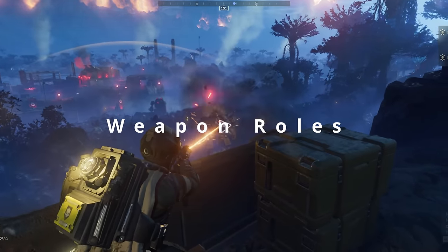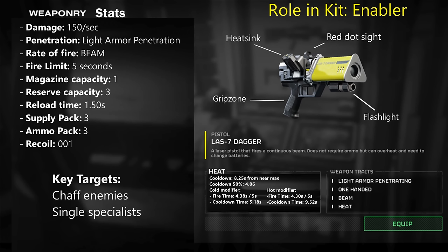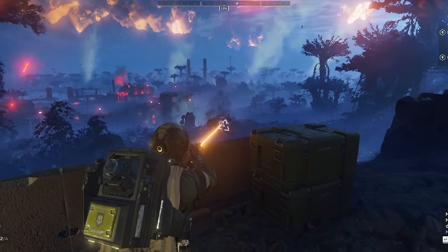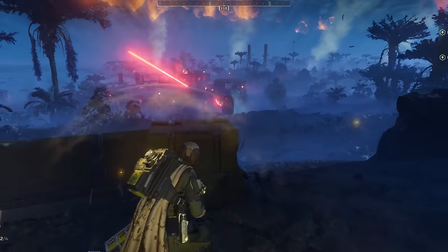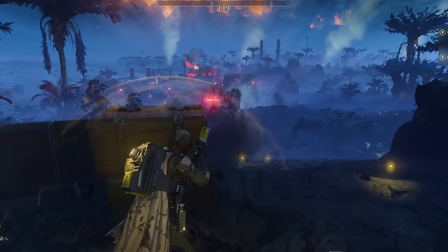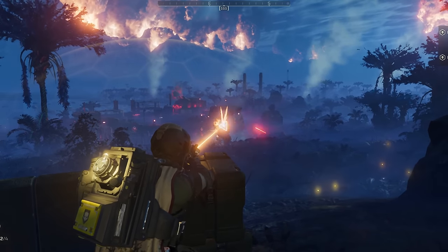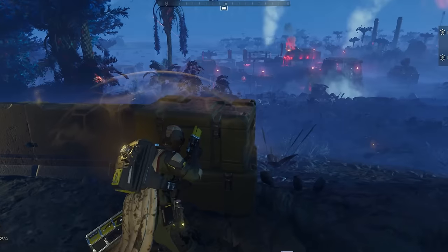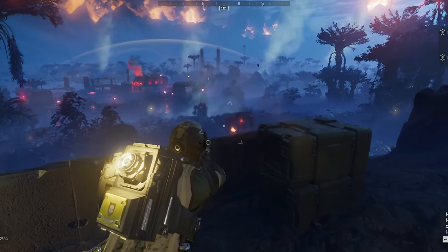Weapon roles. The role of the Laz-7 Dagger in your kit is that of a kit enabler. This weapon is not that impressive in and of itself, but what it allows you to do is take other things with bad ammo economy, because you will always have this as a fallback option. Frankly, this thing is pretty bad — its only real redeeming quality is the infinite ammo.